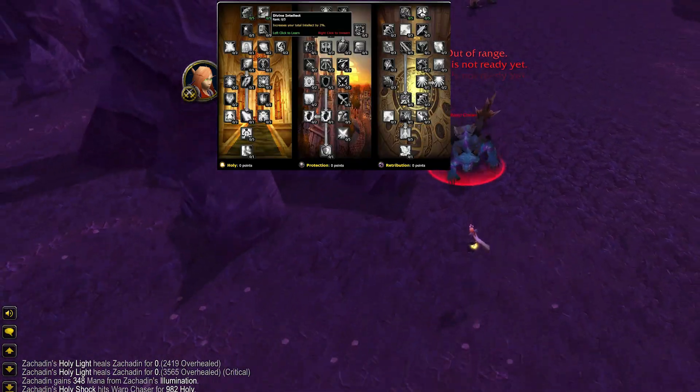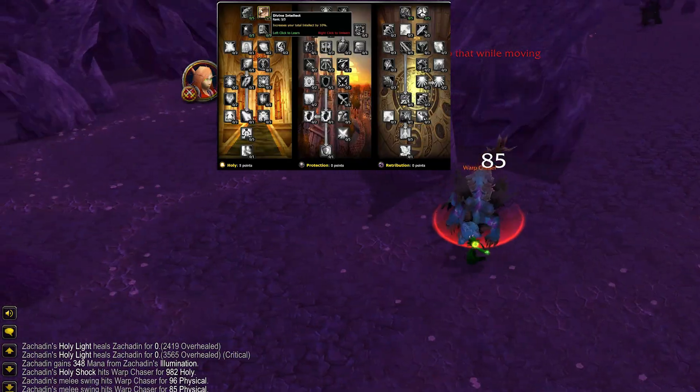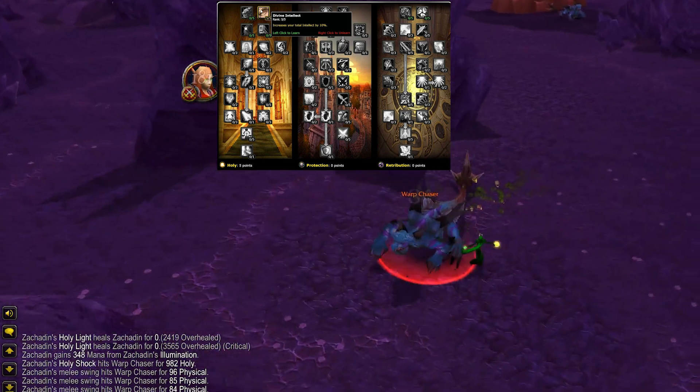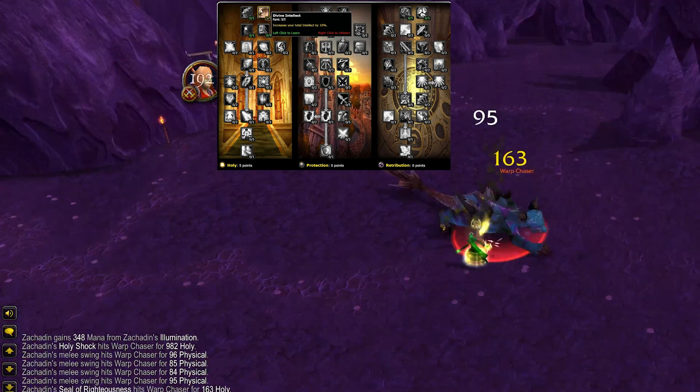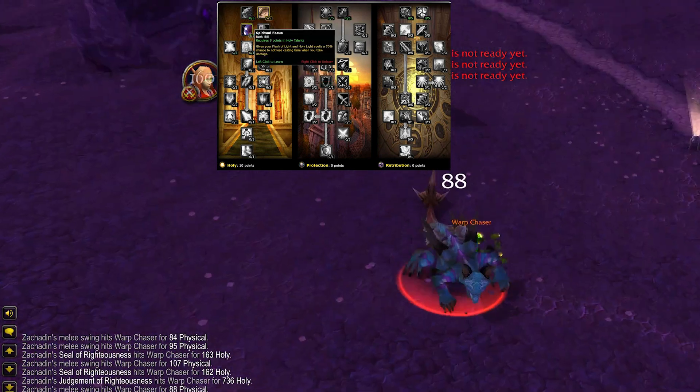Let's start by going through the first 41 talents that I think every build should have. The first row will put 5 points in Divine Intellect. It increases your total intellect by 10%, and as we continue down this path, you'll begin to see how integral Intellect is to this spec.